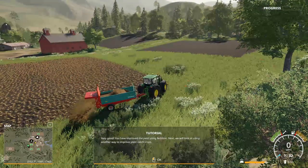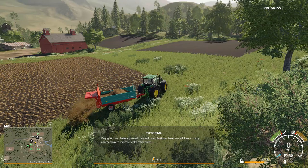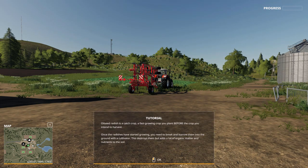You have improved the yield using fertilizer. Next we will look at using another way to improve the yield: catch crops. Oilseed radish is a catch crop - a fast-growing crop you plant before your intended harvest crop. Once the radishes have started growing, you need to break and burrow them into the ground with a cultivator. This destroys them but adds a lot of organic matter and nutrients to the soil. So I guess we're just going to kill the radishes and mash them down into the ground and let them rot so that will replenish the soil with nutrients.